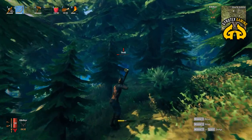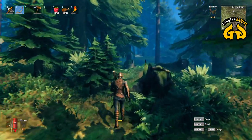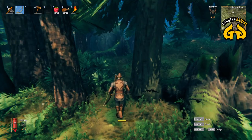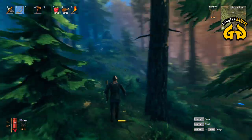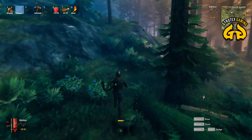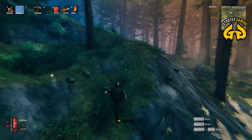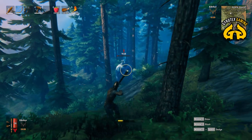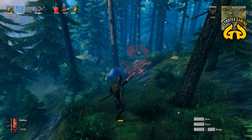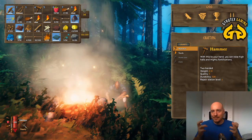Obstacles in Valheim work like proper obstacles — trees and tree trunks are things you have to go around, and so does the troll. I've never seen a troll hop over anything. So it's in your best interest to engage in thick bush: shoot him a few times, run away behind trees, and make it as awkward as possible for the troll to get through.